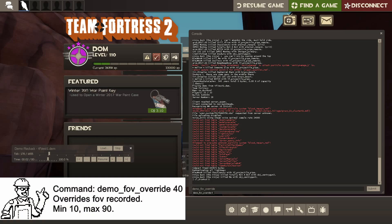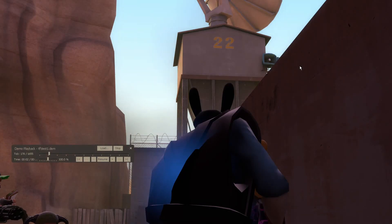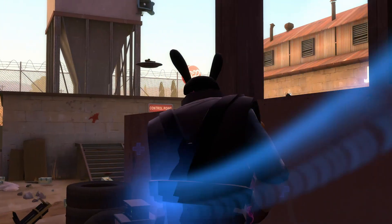Set it to 40 — the normal minimum is 75. Oh my god, cinematic times 20. Get ready for cinematicness. Now click your record button — whatever your keybind is — then click resume, close the demo UI, and you're recording.